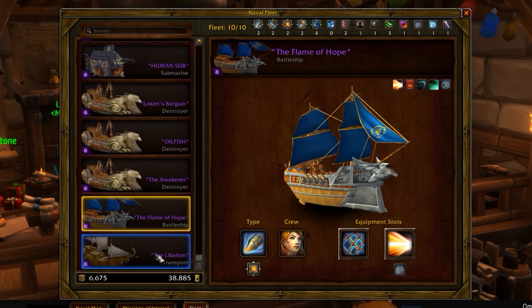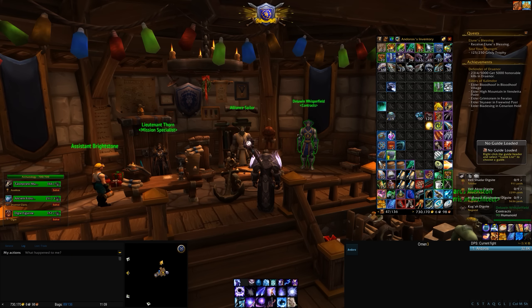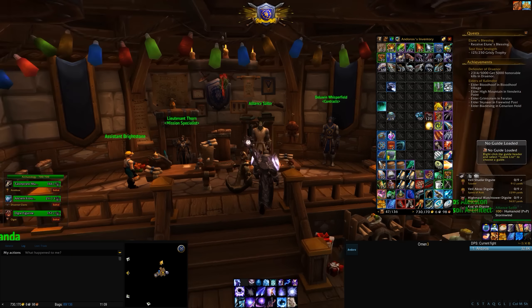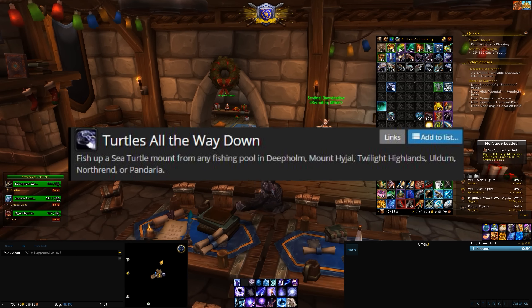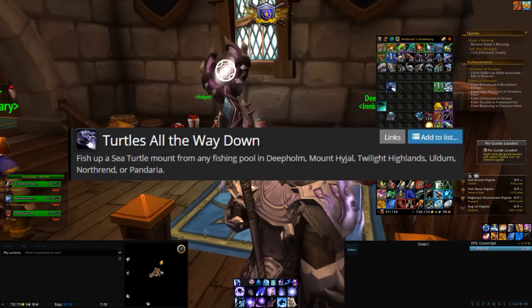I decided to send these guys out to fish and once they came back a day later, they had the Sea Turtle. Now the Sea Turtle gives you an achievement, which is a reference to a certain speech mentioned in Stephen Hawking's book A Brief History of Time. Let's equip this — as you can see, this mount actually doesn't give you a speed bonus on the ground, just walking speed.